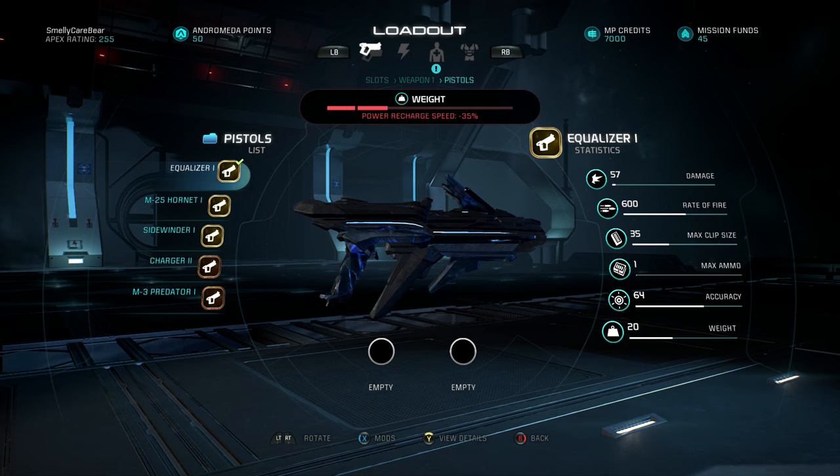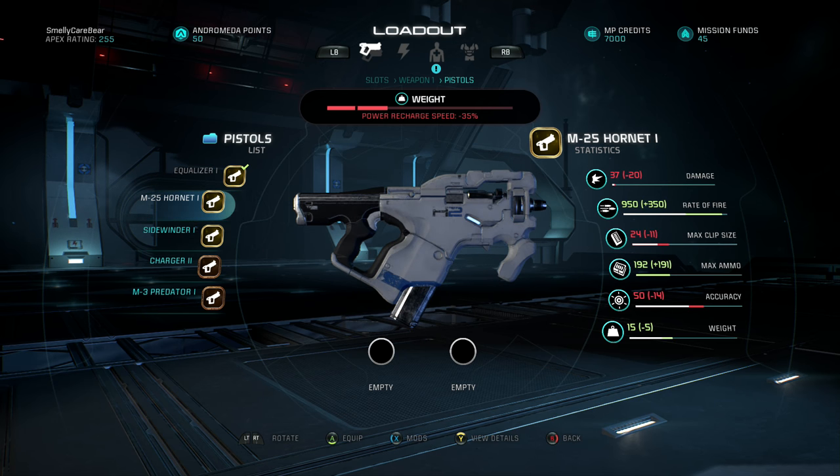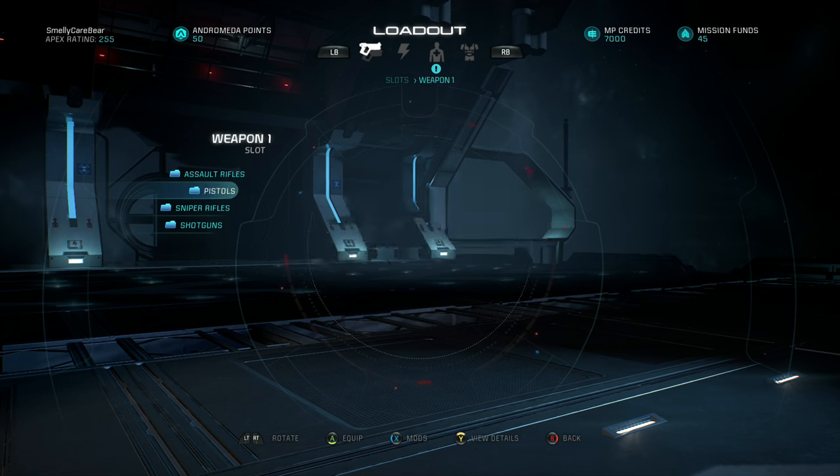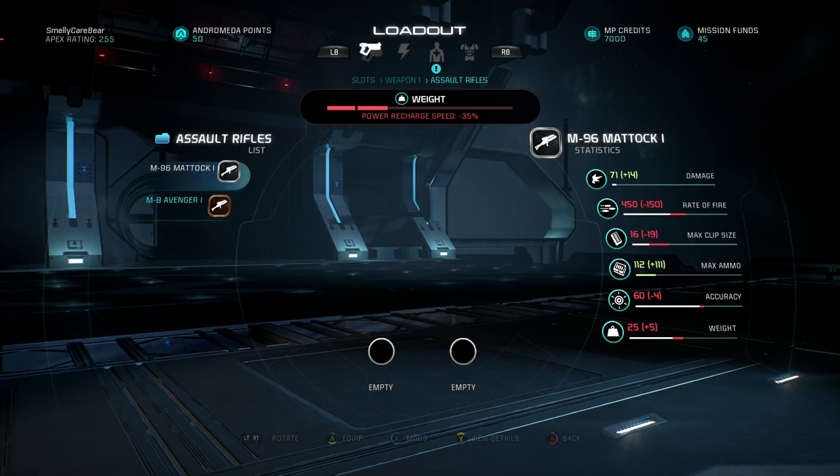Now for the guns we unlocked. The Equalizer 1 has 57 damage, 600 rate of fire, 35 max clip size, 1 max ammo (no clip needed), 64 accuracy, and 20 weight. The M25 Hornet 1 has 37 damage, 950 rate of fire — significantly higher than anything else I've got — 24 max clip, 192 max ammo, 50 accuracy, and 20 weight. The Sidewinder has 150 damage but 380 rate of fire as a pistol, 6 max clip, 42 max ammo, 45 accuracy, and 10 weight — I reckon the recoil on this will be quite insane.